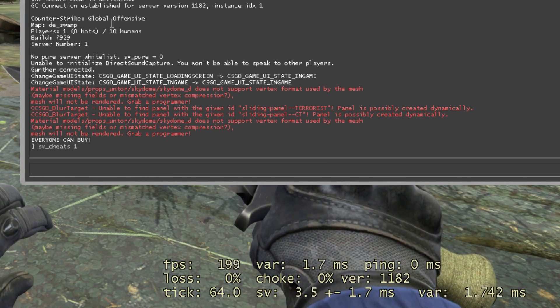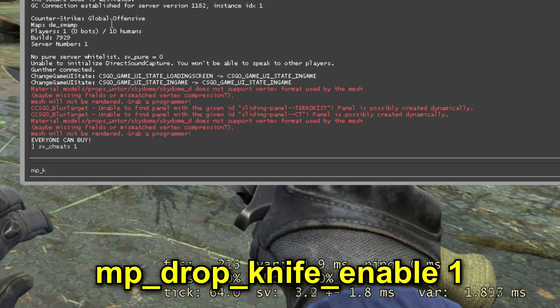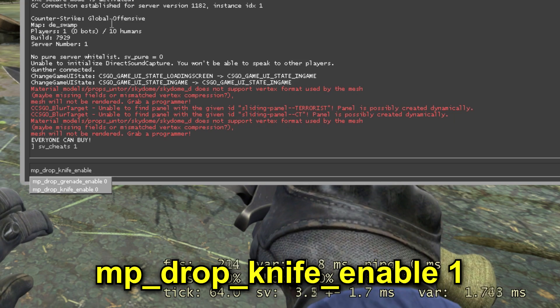Then, to drop the default knife, enter here: mp_drop_knife_enable 1.